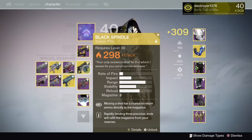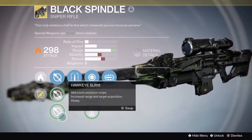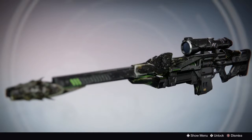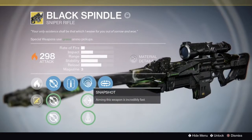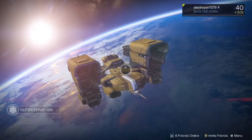What's up guys, Destroyer here and I want to bring you a new video on how to get the Black Spindle. This is just like the Black Hammer but Year Two, and exotic has all the same perks and stuff. This is actually a really exclusive and hard to find gun if you don't know where you're looking.